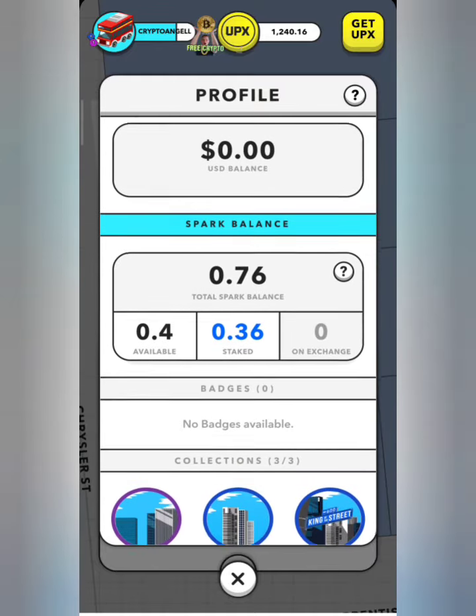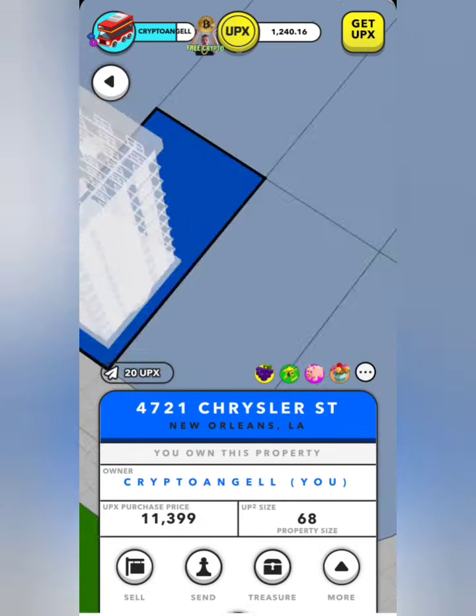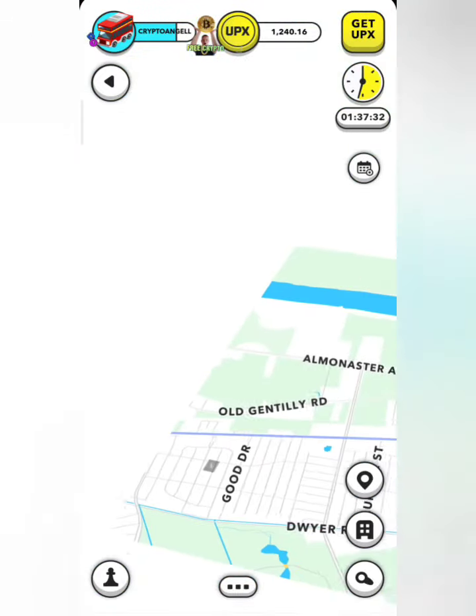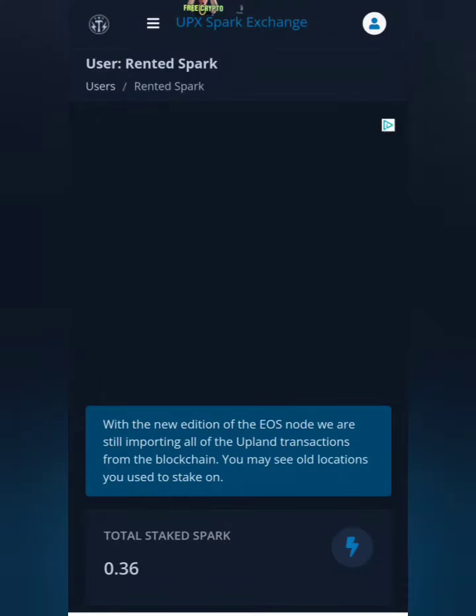We'll go into the main menu to see if our spark has come back into our account - and there you go: available 0.4, and we have 0.36 staked in the other project already. So what we're going to do now is take this 0.4 we just recovered and go rent it out. Yes, I'm serious - I'm going to show you how easy this method really is.